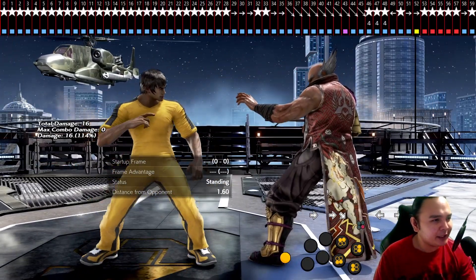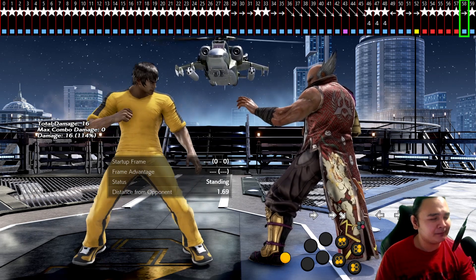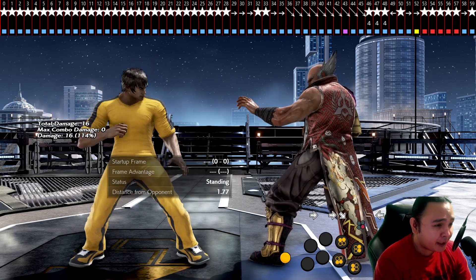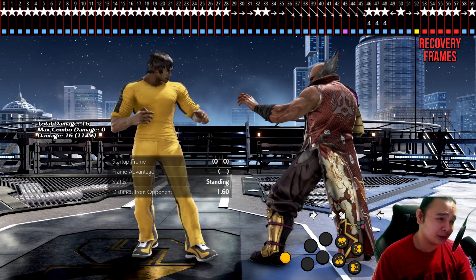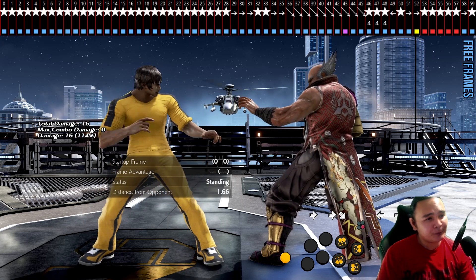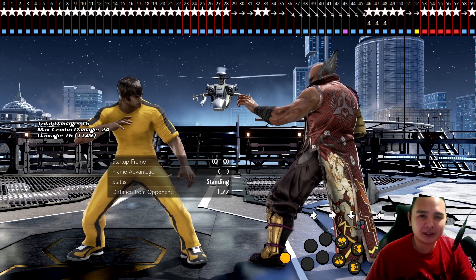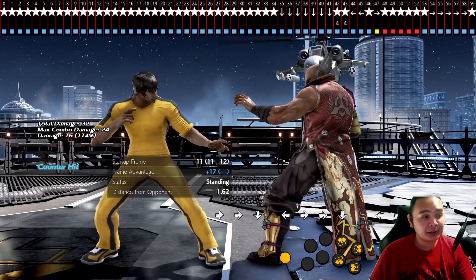There we go — plus 18. Every time you get plus 18, you see that last forward input has a star. So you can see the blue frame came just right after the red frame. The red frames are recovery frames — when the game doesn't accept your inputs. The blue frames are when the game accepts your inputs. Your goal should be to have a forward input right at the very first blue frame.